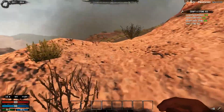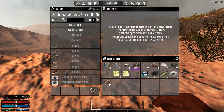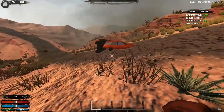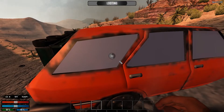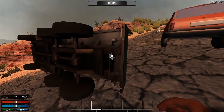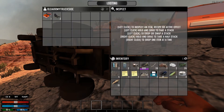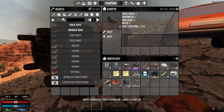All right, so we got that. Let's make a — we're crafting a stone axe right now. Interesting cars. Nothing. Oh, that's crazy. Okay, what am I supposed to do with a corpse?